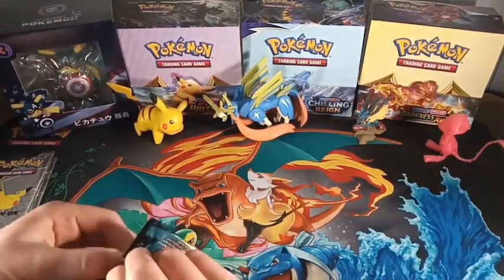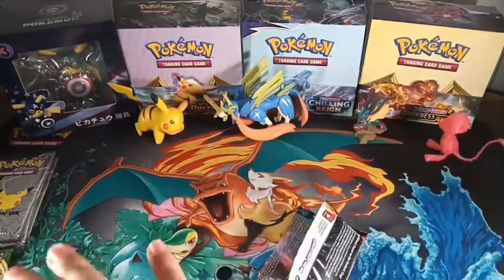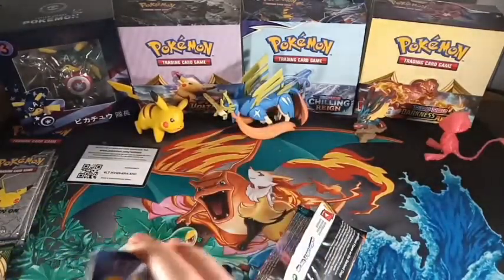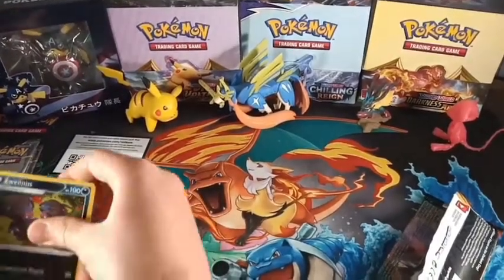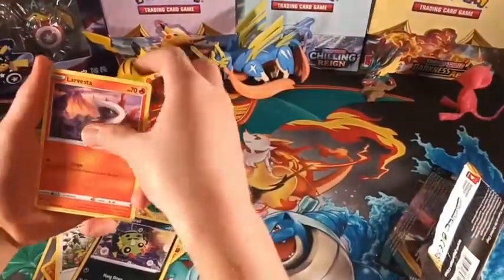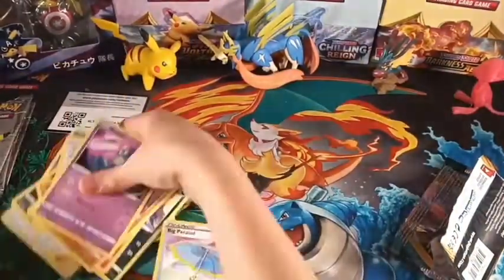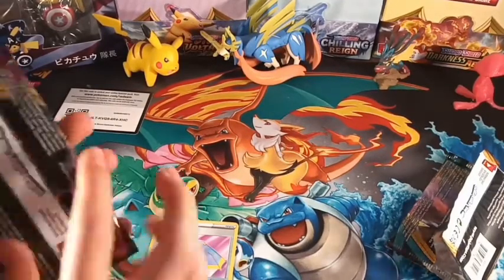So metal energy, Steelix, Peipip, Squirtle, Spinner, Rockruff, Leavanny, Hippopotas — let's go. Big Parasol and Flygon, so we got regular cards there. That is fine, and let's go on to the next pack, which is Vivid Voltage.